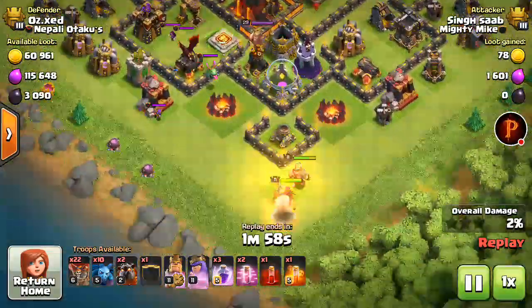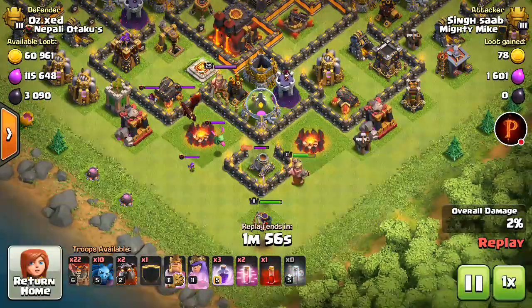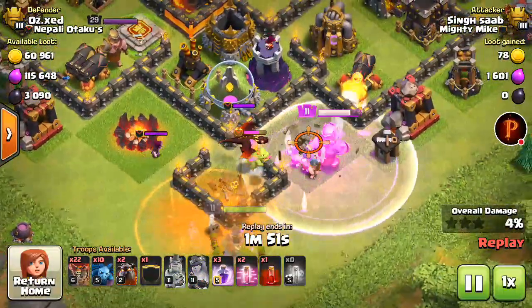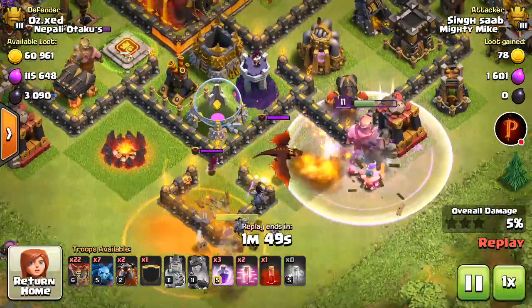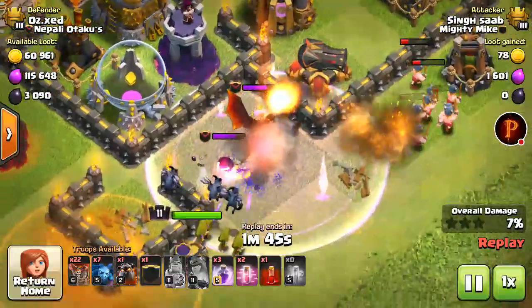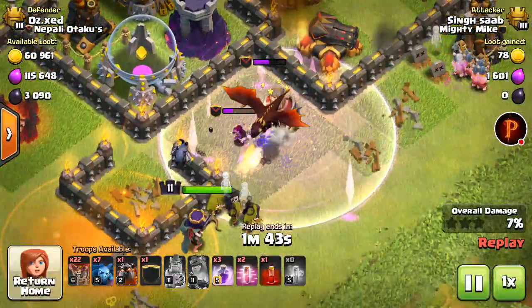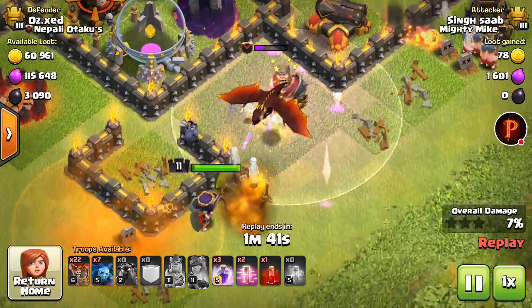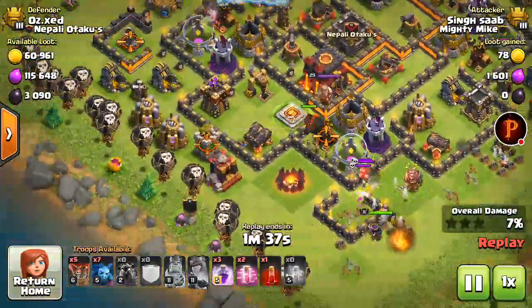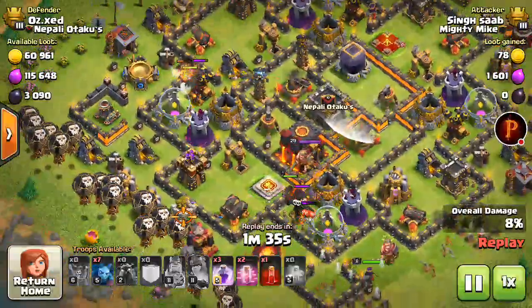CC troops are coming out — I believe he's gonna drop the poison, and there it is. He uses the king's ability and the queen's ability, baby dragon's out of the way, queen is targeting the dragon. The wizard just went down and the dragon is out of the way — now his second phase of his attack begins.